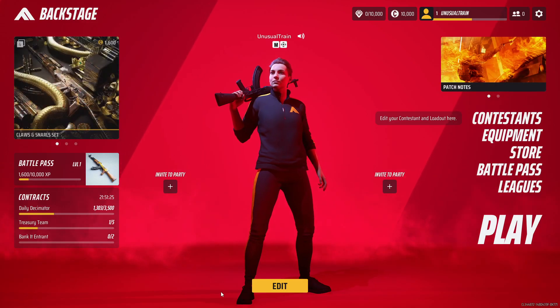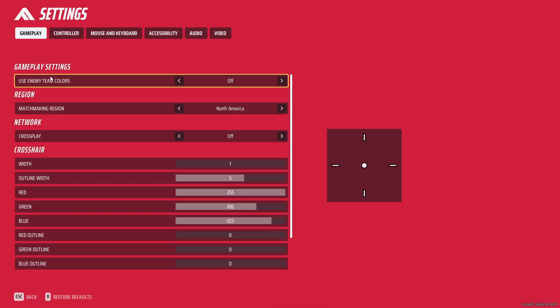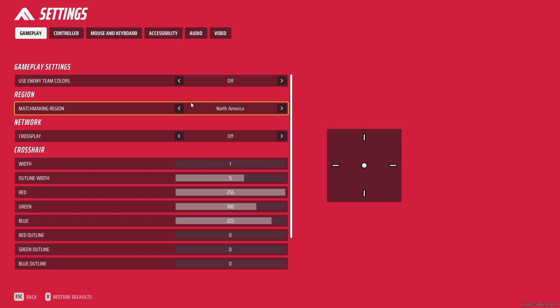Alright guys, how to change server for this game. So first of all you're gonna go to settings, and come to this gameplay settings and over here you can see this region.